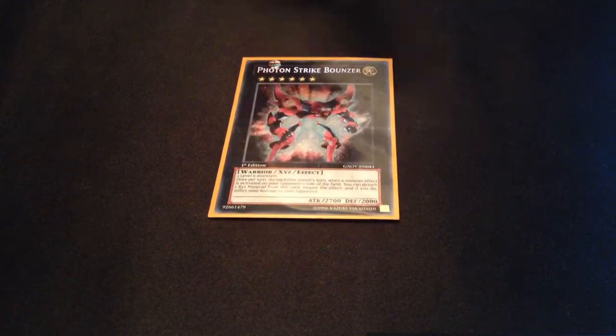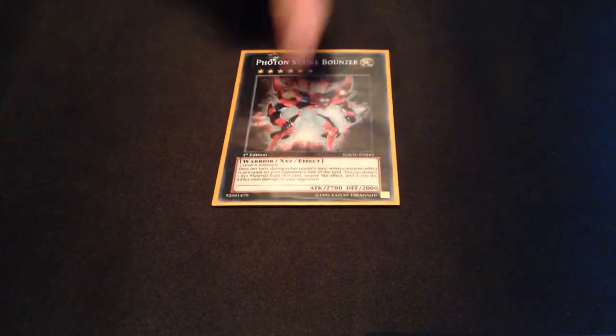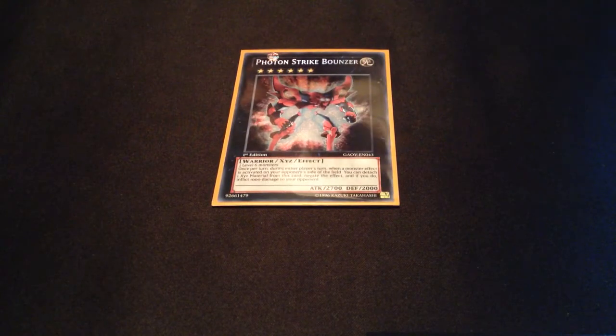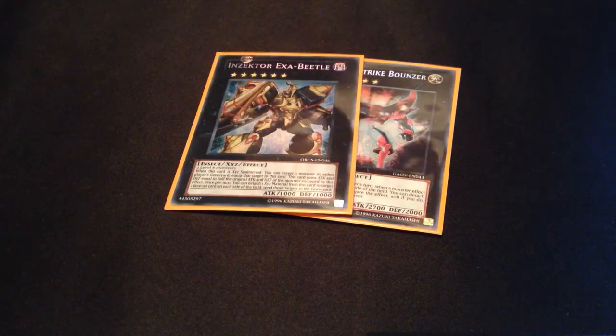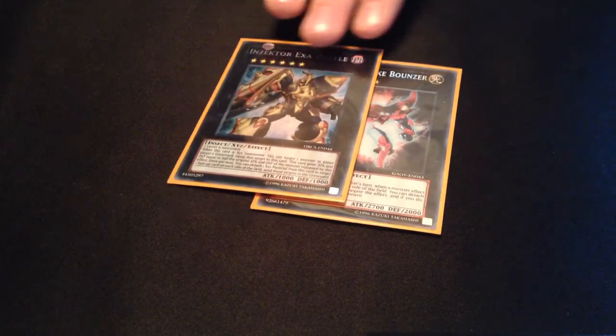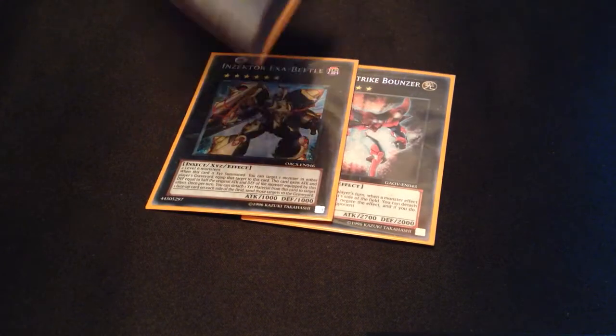Then 1 Photon Strike Bowser — good against decks that rely on monster effects. I play 1 Exavital; this helps you get rid of things like Cid remains and all that. Then I play 1 Gauntlet Slasher to get rid of monsters.